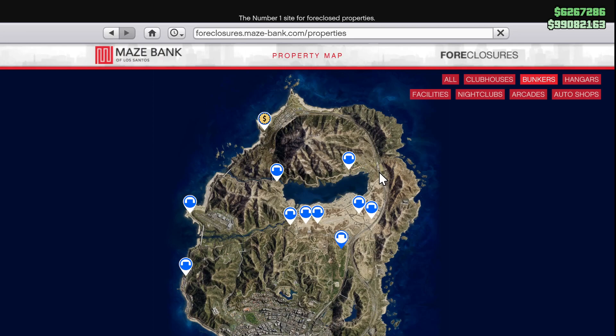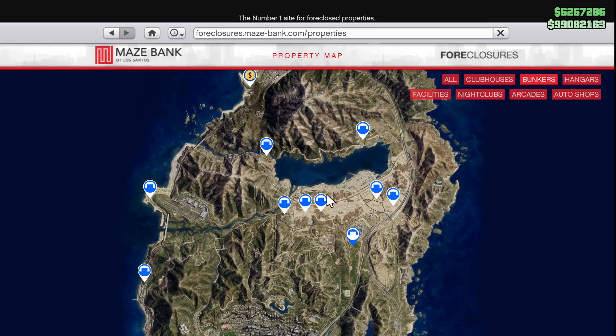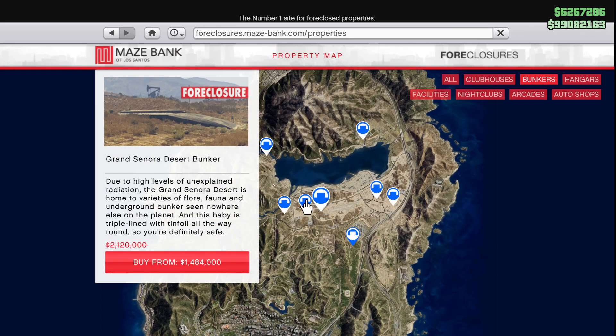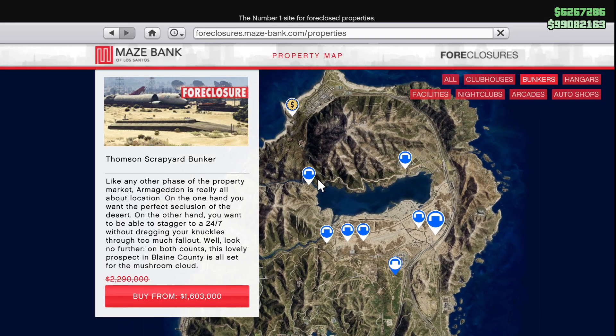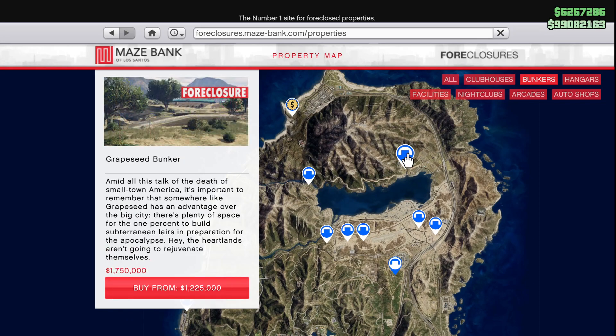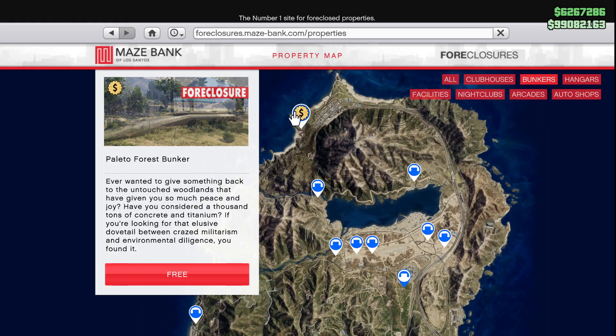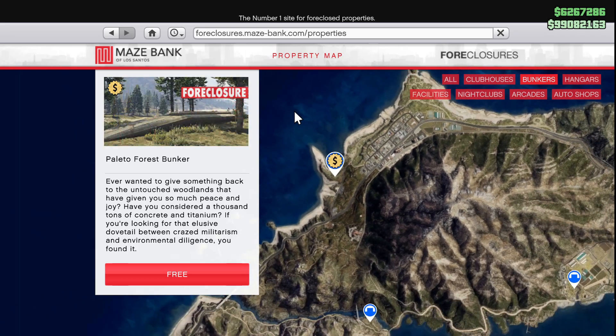Number one is the location of your business. Looking at bunkers, the closer you get to the city, the more expensive they get: 2.1 million, 2 million, 1.9 million, even 2.3 million. Going further from the city, you're looking at 1.45 million or 1.7 million. The bunker all the way up at Palito Bay is free with the Criminal Enterprise Starter Pack — or at least the cheapest to buy — but it comes with a lot of problems.